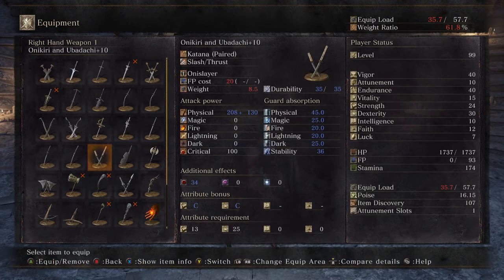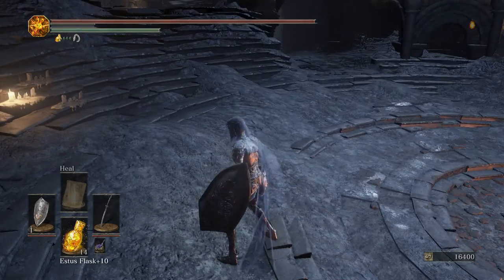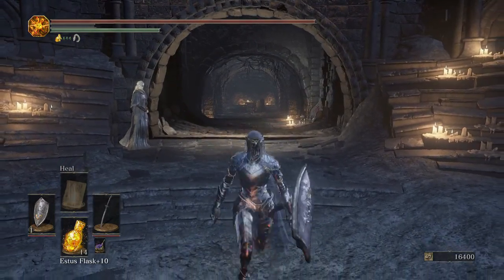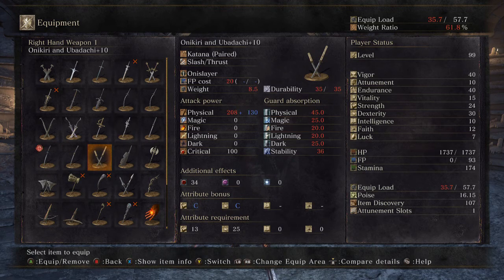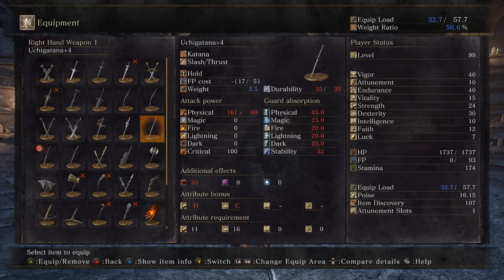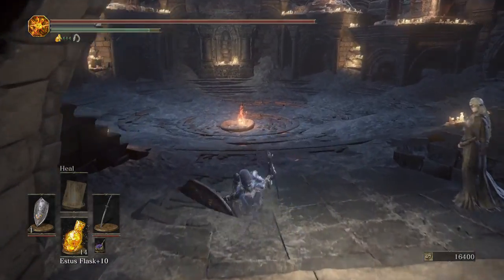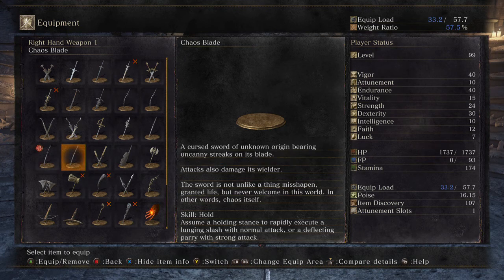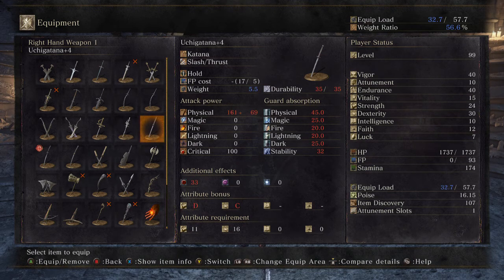This is a dex-ish build — not 100% dex. The other katana option I used all the way through the game until I got the Onikiri and Ubadachi is the Black Blade. You could also use the Chaos Blade, the Uchi Gatana, or the Washing Pole — the merchant sells the Washing Pole. I like the Black Blade because it has bleed damage. The Chaos Blade is also not a bad option.